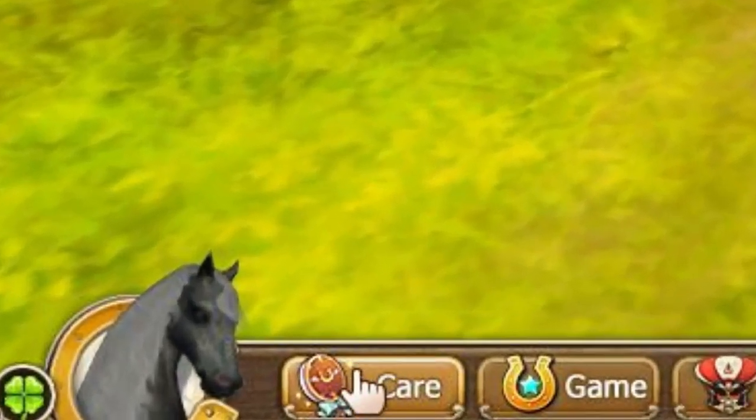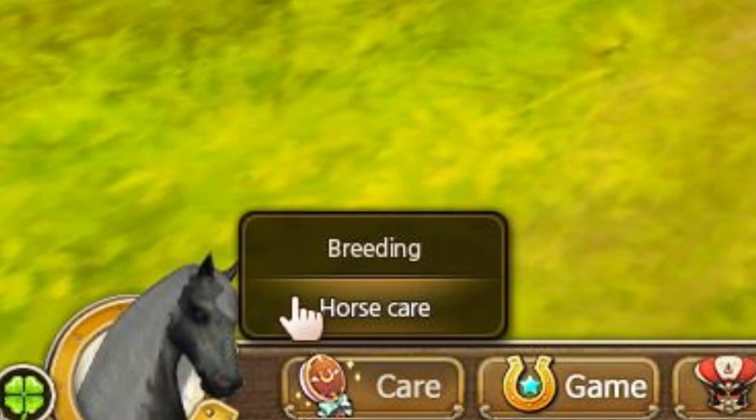At the bottom, it will say Care and give you a couple of options. What we need is the Horse Care button.